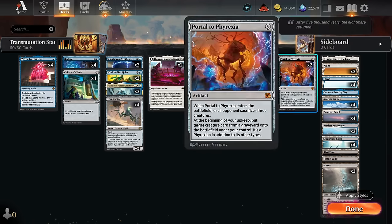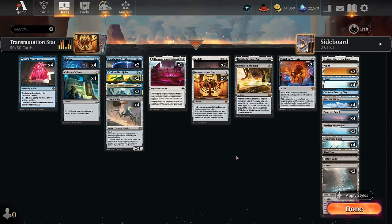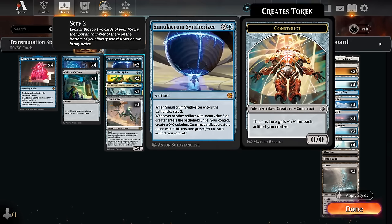So we can also maybe cheat a Portal to Phyrexia into play in the form of a 3-3 while still making the opponent sacrifice three creatures, so that can also be quite powerful. These are some of the payoffs, and then we have some other powerful artifact synergies as we've already featured in previous builds, including the Simulacrum Synthesizer, which scryes 2 when it enters, and then whenever another artifact with mana value 3 or greater enters, we get to make a construct token that grows with the number of artifacts we control.